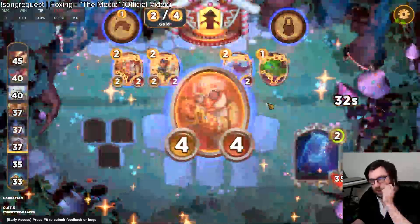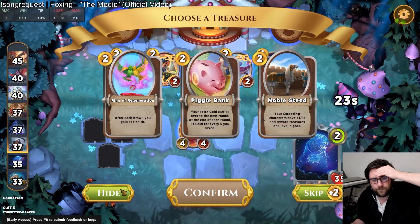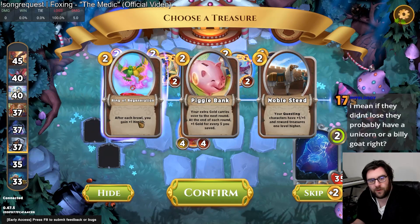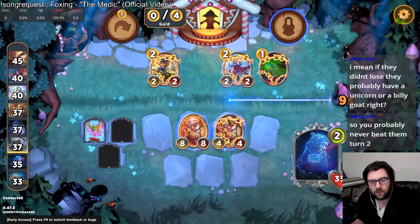Let's take a look with Crafty — it's in a book. Noble Steed is really cute. This is so much health. Maybe we do just take Ring of Regen. I'm in for Ring of Regen.